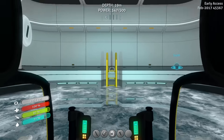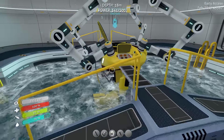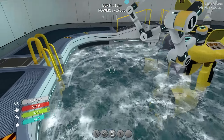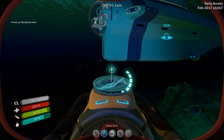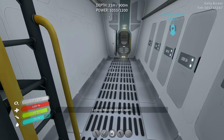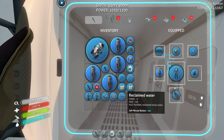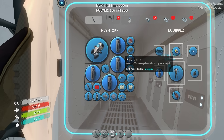This prawn suit will be my Lava Zone exploration vehicle — the place we saw last episode. Today though, I'm going to grab our little Seamoth, Mr. Mocking Sun. You'll notice I'm also getting reclaimed water now from the still suit I have on. I also equipped the rebreather to absorb CO2 and recycle air so you can stay underwater longer.